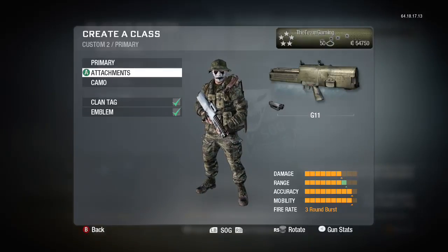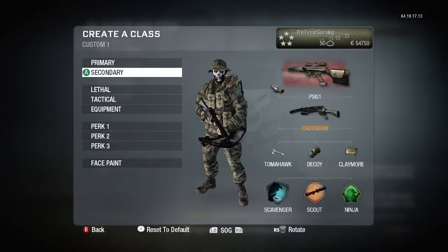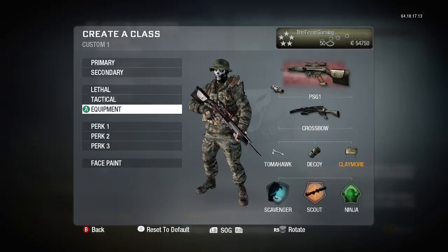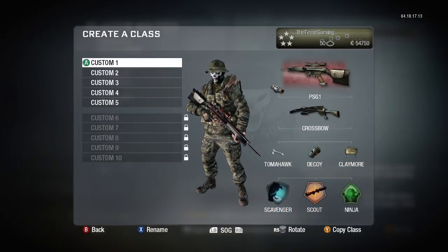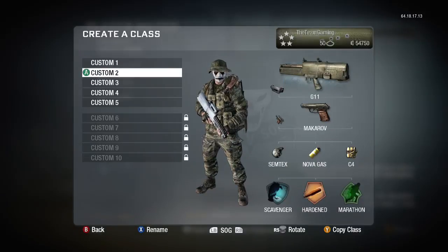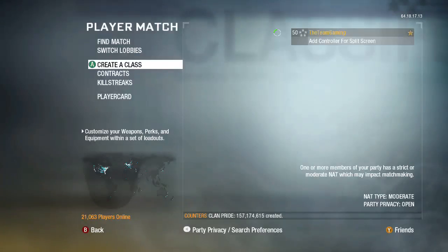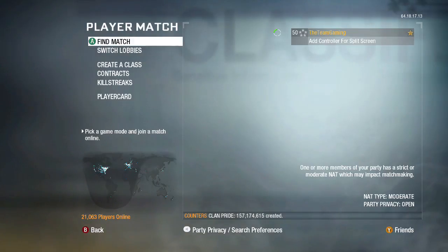You can't customize its reticle for that one, so we've got our sniper class, our three-burst G11 class, and this SMG class. Running those classes cost a lot of money guys, but they're gonna be cool. That's all I have for you today — please like, comment, and subscribe below if this helped you out or if you prestiged yourself. Hope you guys enjoyed — like, comment and subscribe, and I'll see you all next time. Take care everyone, have a nice day and goodbye!